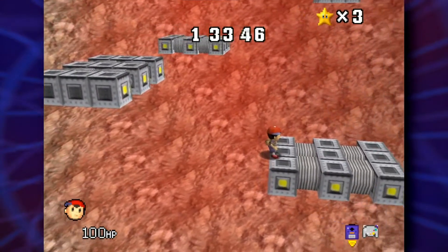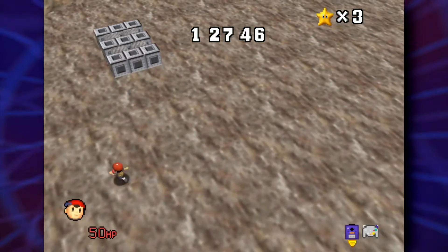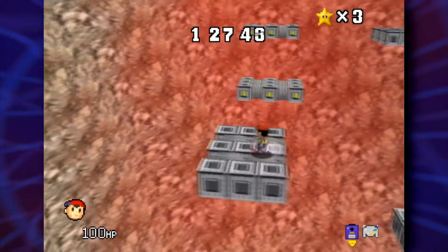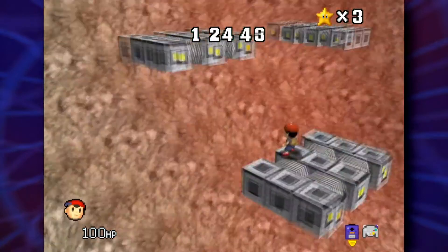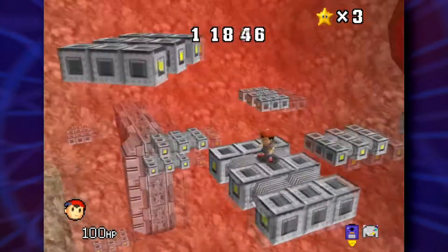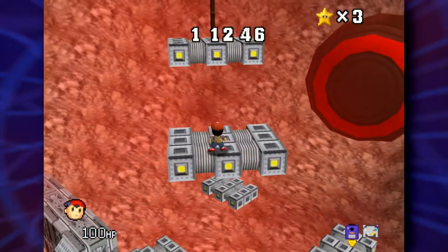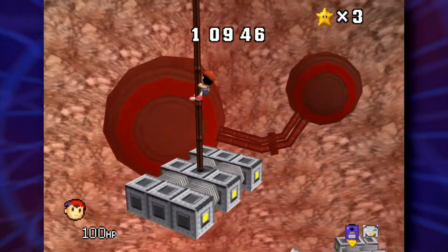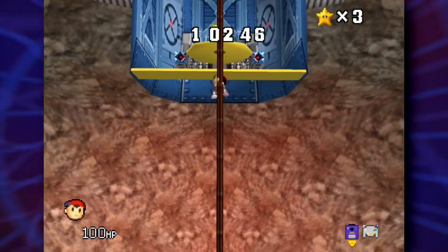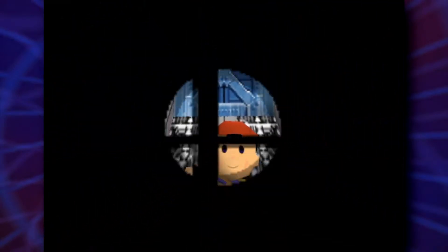Oh shoot — no, no! Alright, so this one makes sense, you have to do this. This one not so much. This might just be a regular jump — yeah. This one might be a backflip. Oh! It's right there — let's go! I actually did it! As Ness! Let's try the race again.